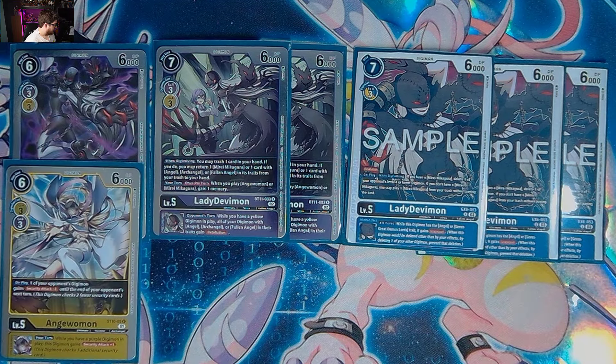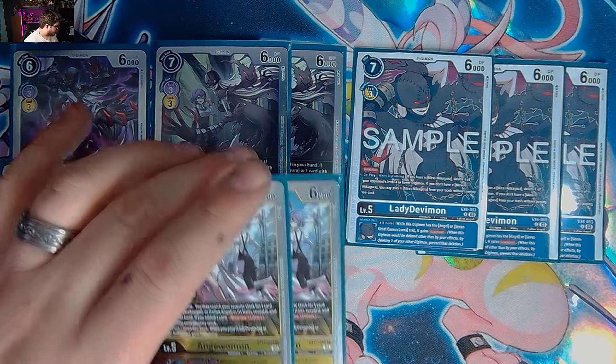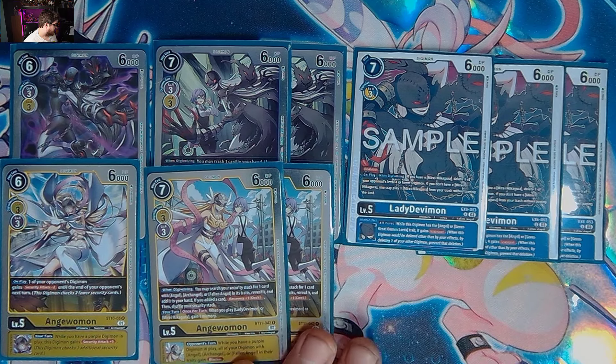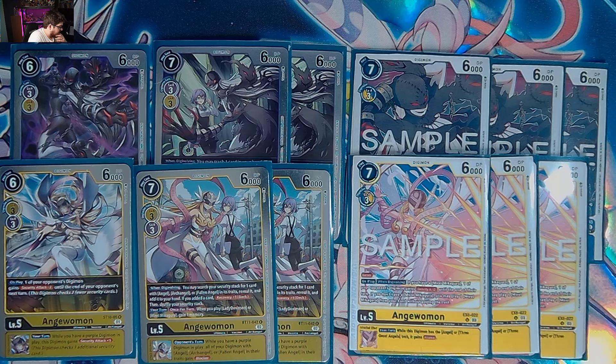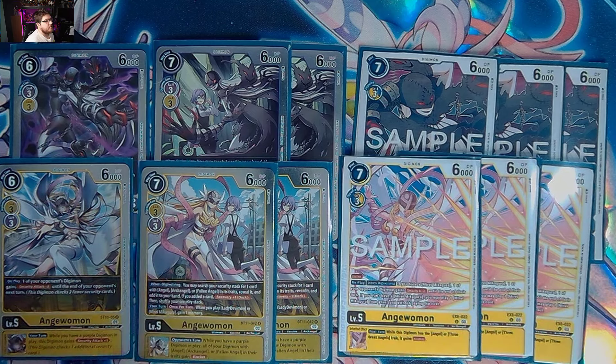We have one starter deck 10 Angel Woman — on play one of your opponent's Digimon gets minus security attack one, and it gives you an extra security attack. Then we have the Angel Woman that says search your security stack for one card with Angel, Archangel, or Fallen Angel in its traits, reveal it, then recover one and shuffle your security stack. When you play Lady Debbie or a Mirai you gain a memory, and it gives blocker inheritable across the board. We also have three Angel Woman from the new EX06. This card has barrier naturally. On play when Digivolving, if you have a Mirai it minuses security attack two on one of your opponent's Digimon until end of turn, and you may play one Mirai from your hand without paying its cost. I think this is a really solid Angel Woman to Lady Debbie ratio.